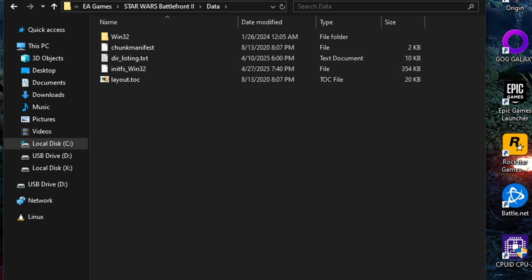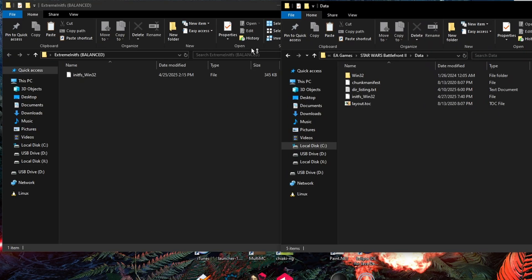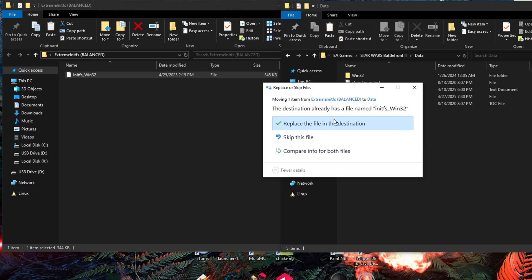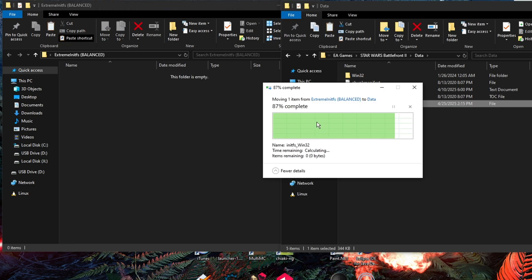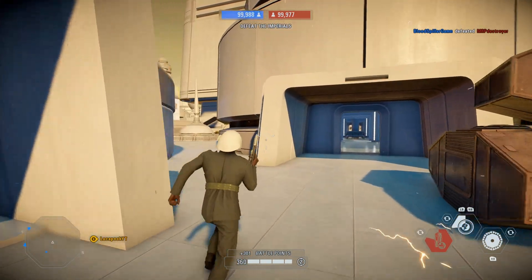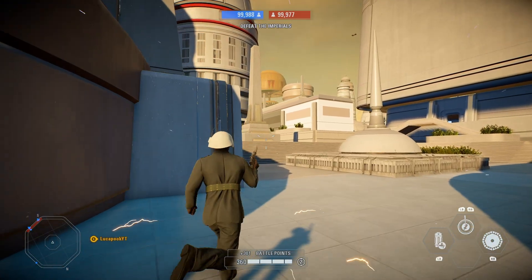Inside the Data folder you will find a nips_win32 file that the game is currently using. Move the preset nips_win32 file into Battlefront's Data folder and replace the old one with your chosen preset. After that, that's it — launch the game and enjoy the boost.